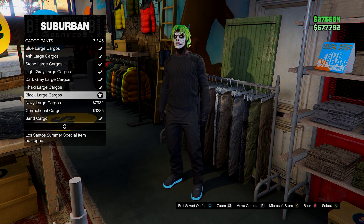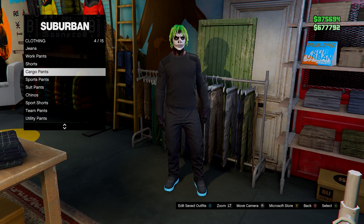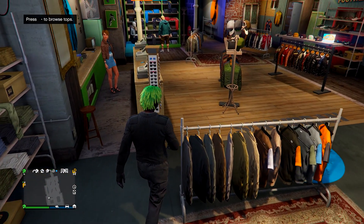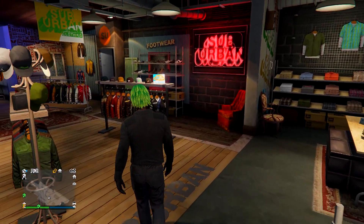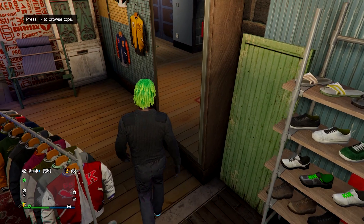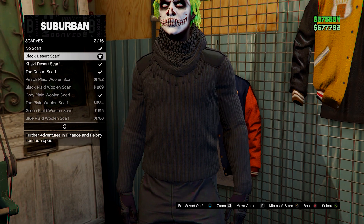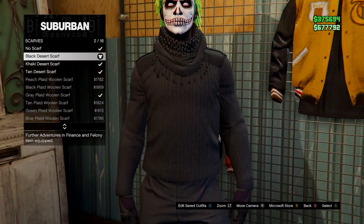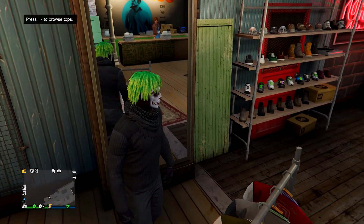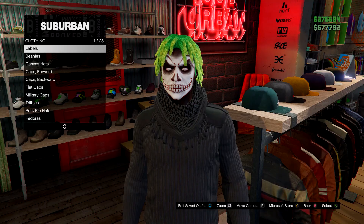Go onto the cargo pants and go for one of the black large cargos. Once you have these, head over to the accessories menu at the back right of the store. Go down to scarves and equip the black desert scarf — number two. Make sure you have some black gloves on — I just went for the black armoured. From here, go onto hats.